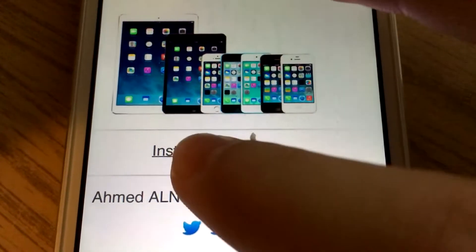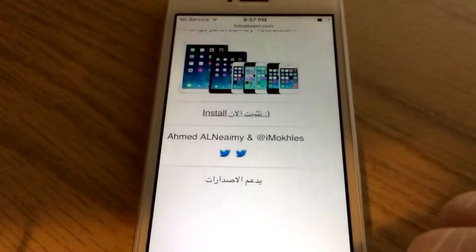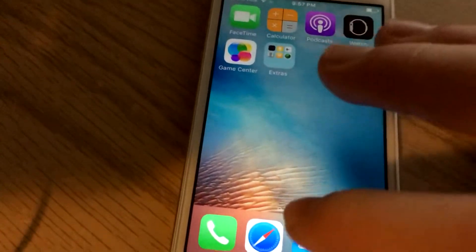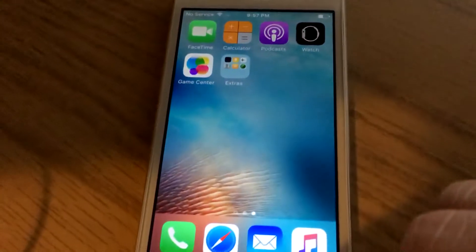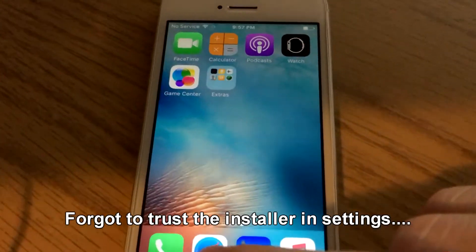Basically you just want to click Install, and click Install again. And that's it — you're going to get an icon on your screen. Any minute now.